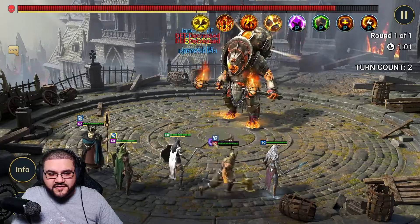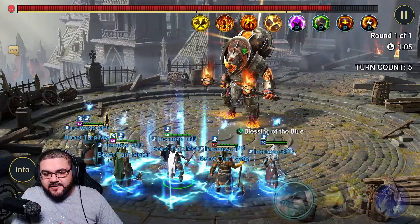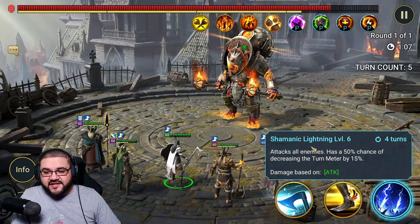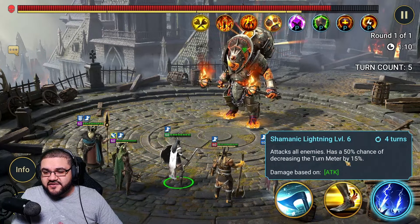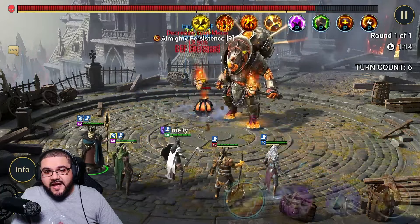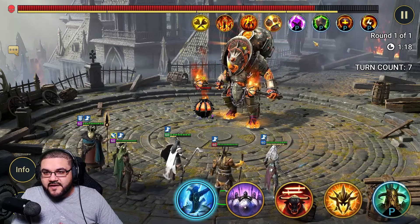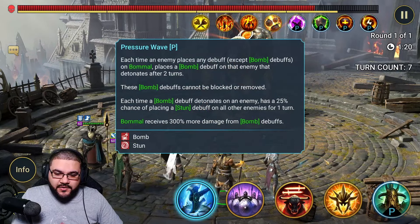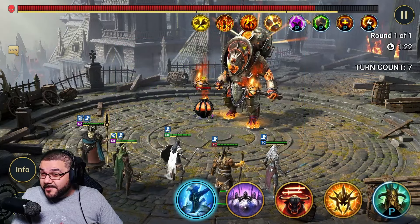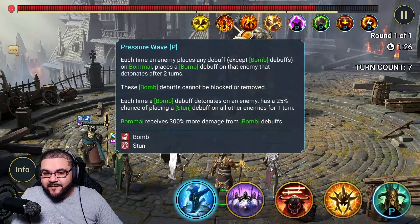I want to show you a little more regarding High Khatun. Her A3 has a chance — not a high chance, but still a chance — to decrease turn meter by 15%. So I'm going to do it here, we reduce it, and because it succeeded you get a bomb. These bombs are very dangerous because if they explode they do a lot of damage, and they pretty much ignore almost everything for lack of better words.